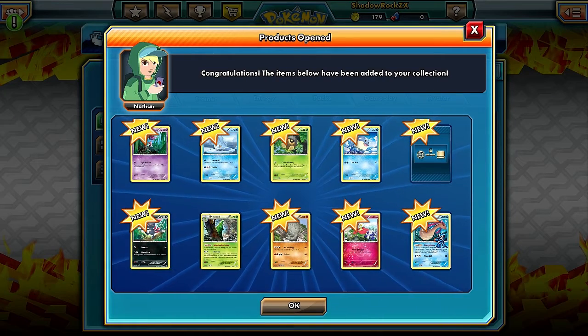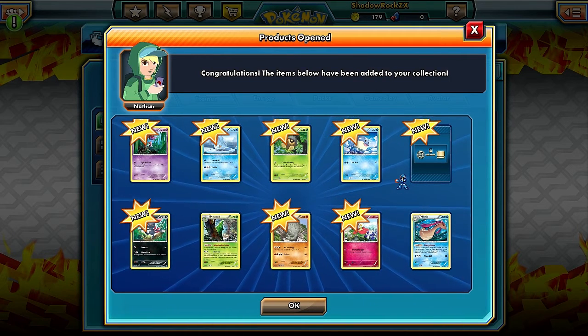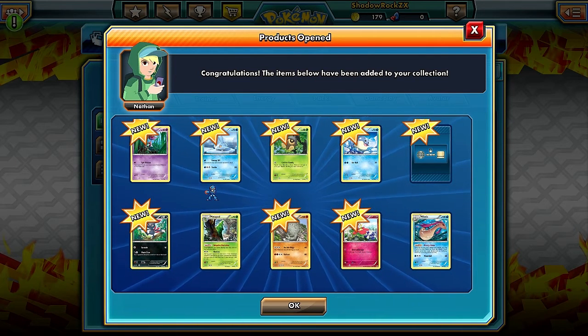This guy is cool - Meloetta - with the Energy Grace ability. Once during your turn you may knock out this Pokemon, but if you do, attach three energy cards from your discard pile to one of your Pokemon. You can't do it to an EX, but this is pretty decent for getting one of your main Pokemon ready to go early on. Maybe not that good right now, but possibly useful someday.